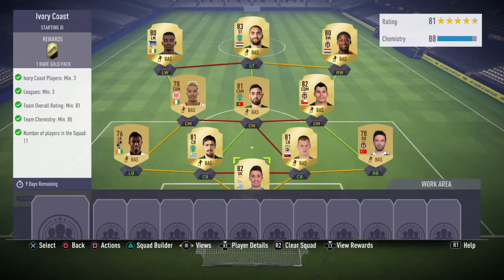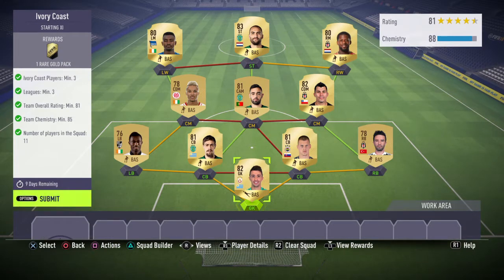Now on to the Ivory Coast team. For this one you need Ivory Coast players minimum 3, Leagues minimum 3, Team Overall Rating minimum 81, Team Chemistry minimum 85, and number of players in the squad 11.